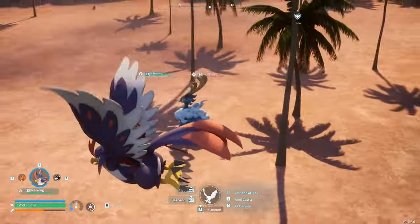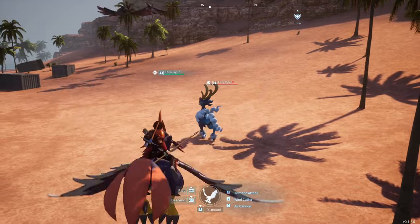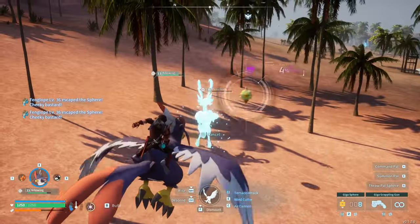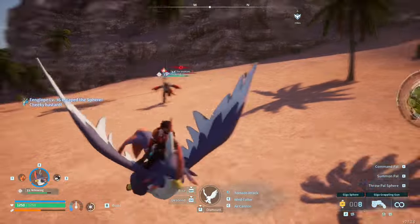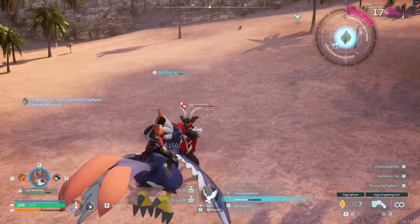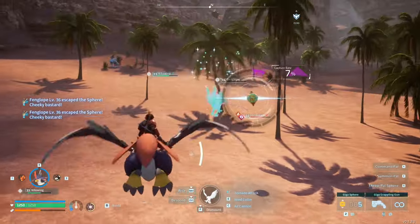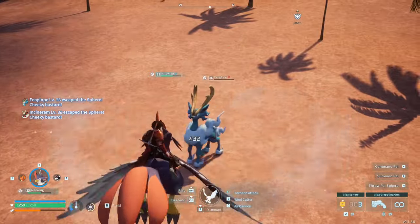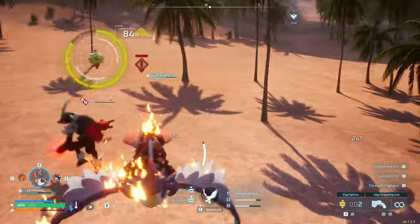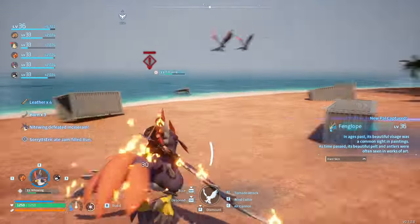Oh wait, we already have one — what are we talking about? This is a Fengalope — that's new. What level am I? I'm level 36. Bugger off! I'm gonna use up all my stuff and things. I didn't mean to throw that one. This is not going well. Oh! Finally! We are at half health — this ain't good. We're almost out of balls already.